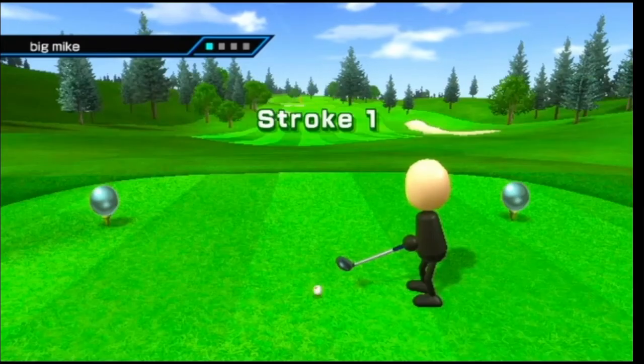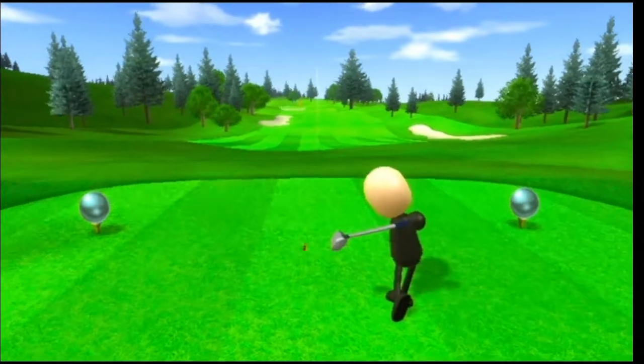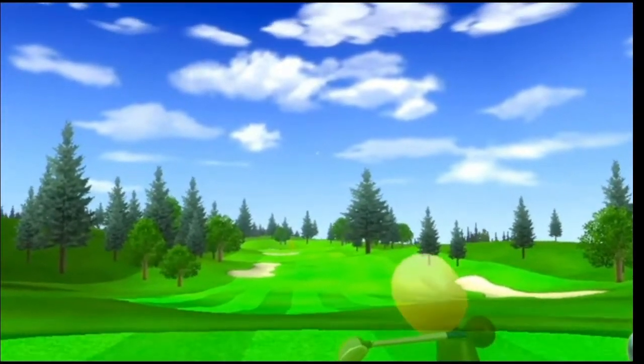Next up is golf. In golf, you have to press 1 and 2 in the loading screen to go into expert mode. What this does is it hides your map, the wind direction, and the strength bar on the side.